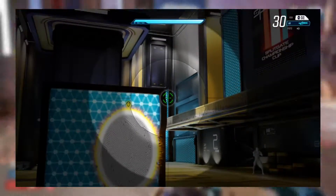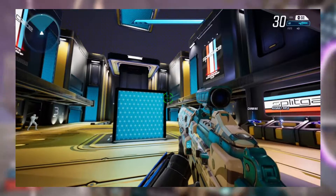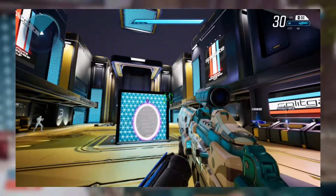You can aim in from your assault rifle or any scoped weapon and open a portal — this way you can open a portal that is very far away from you easily.